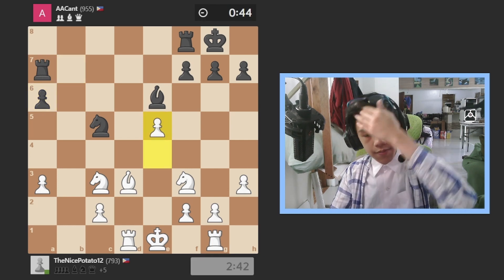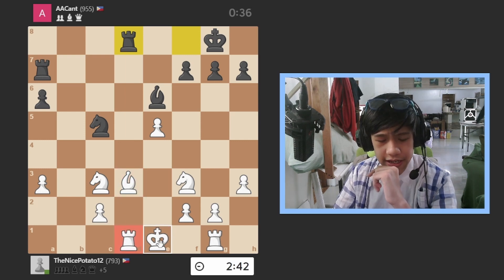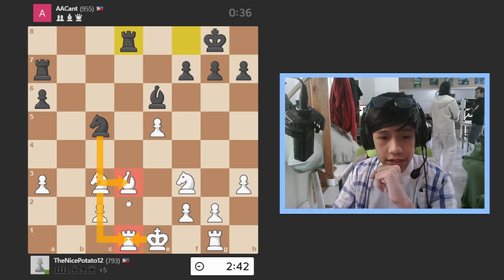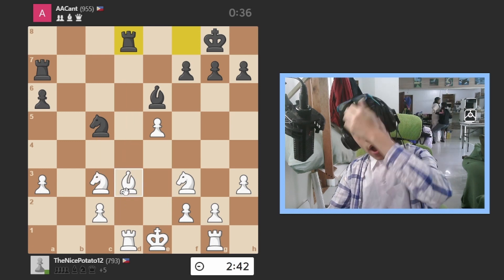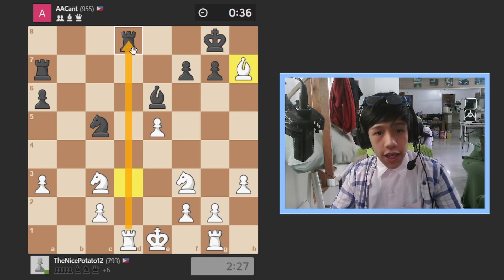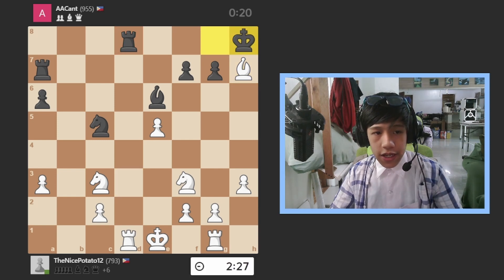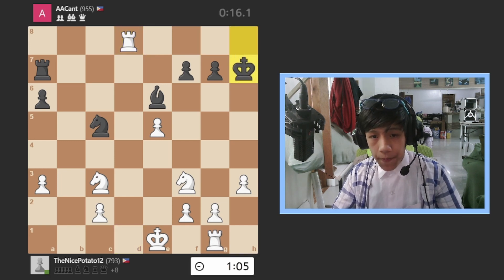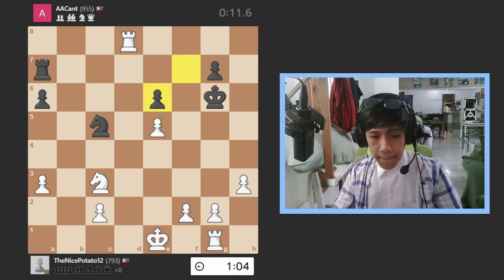I blundered a pawn, pushed my pawn, and he goes for this thing — pinning my bishop to the rook. But it's literally guarded by two pieces, so if he takes I take back, and it's guarded too. Now I find the killer move: bishop to h7, forking the rook and the king! He doesn't take the bishop. I go over there, take the rook, he takes the bishop, I fork the king and bishop, then I took the bishop — a massive trade giving me a big advantage.